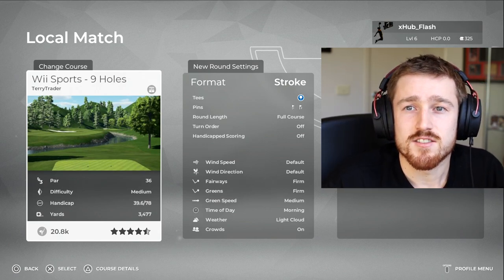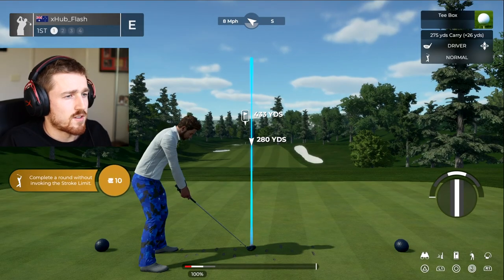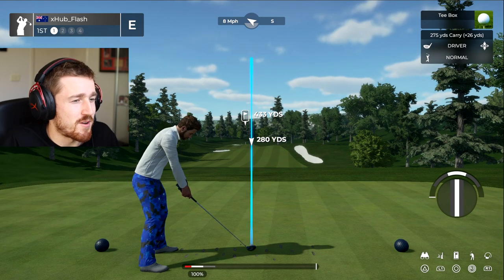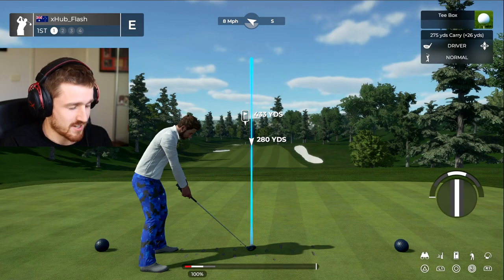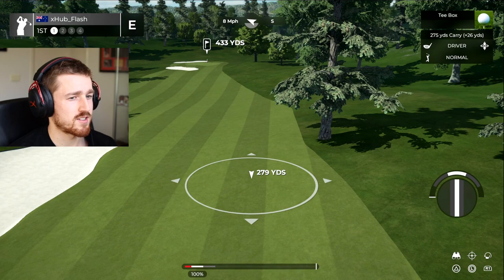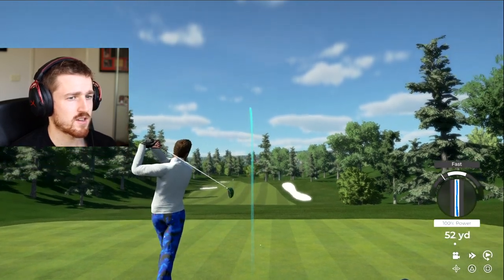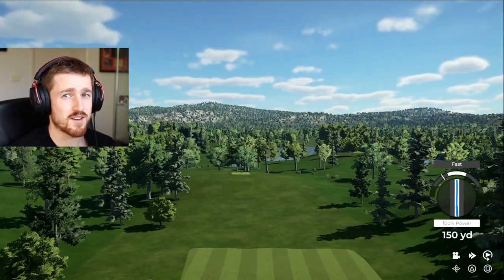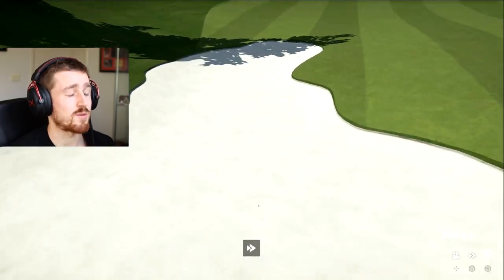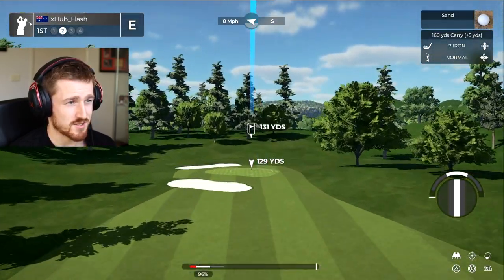Let's get straight into this video. Alright, now we are playing the Wii Sports 9 holes golf. Let's see how we go today. Let's have a look down here. Alright, a little bit of wind. Let's just pop it out to this side and let's try and get a little bit fast but not too bad on the first shot. Let's see how it lands. Oh my god, are you bloody kidding me? I'm in the sand, I'm not sure how far.